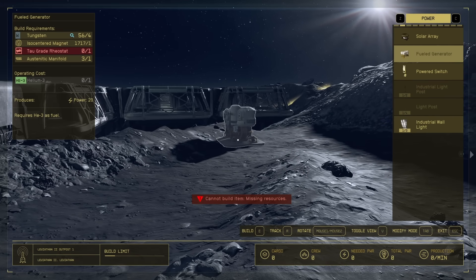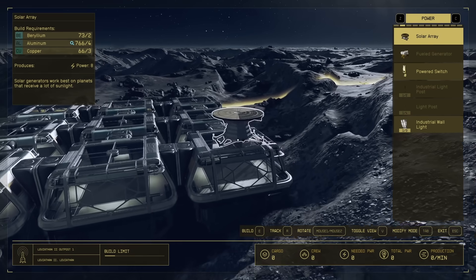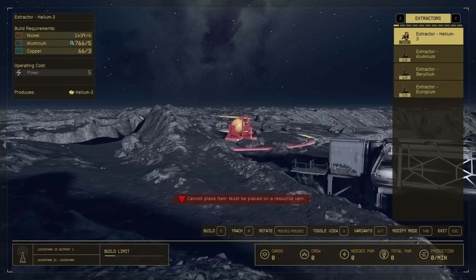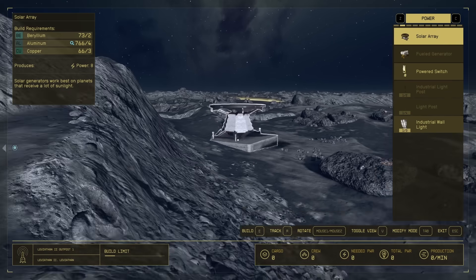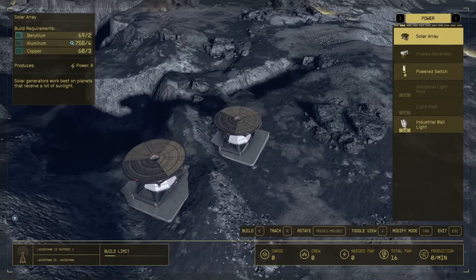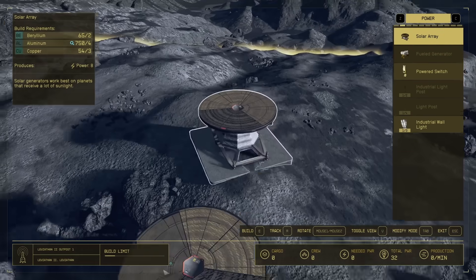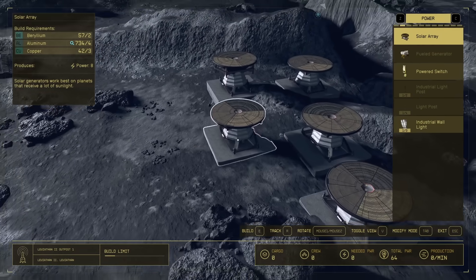I'm not going to build a fuel generator — I don't even have the tau-grade rheostats right now, but I have the things to build solar arrays. I can actually put the solar arrays on my building but that's going to look really ugly. So I want to go over here and make sure I'm not overlapping my resources. I think I have a big blank spot over here for power. Now you don't need the power to be anywhere connected to anything — it just needs to be in the zone.